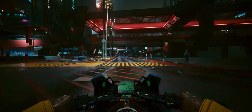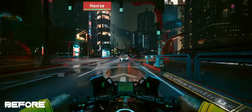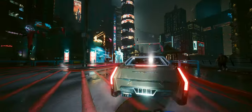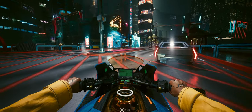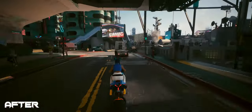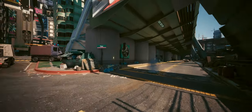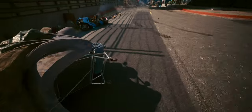First on our list is the Bike Wipeout mod by Sings. Before this mod, V could zip through Night City on a bike, brushing off high-speed impacts with ease for the most part. But realistically, no one should be able to hang on that effortlessly during a crash. This mod changes that by making it easier to lose control and wipe out when you collide at high speeds, adding a dose of realism and excitement to your ride. Stay sharp or you might find yourself flying through the air.